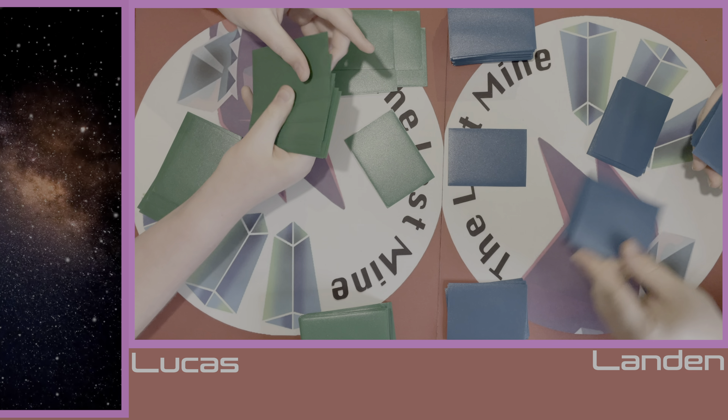We've got the Great Tusk — gonna put it up with the Hero's Cape A-Spec. Draw for turn. Vanishing Wings.